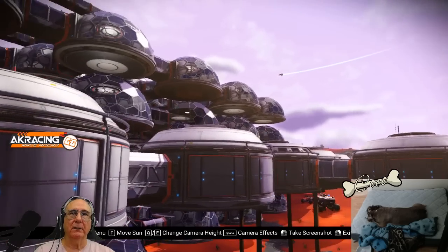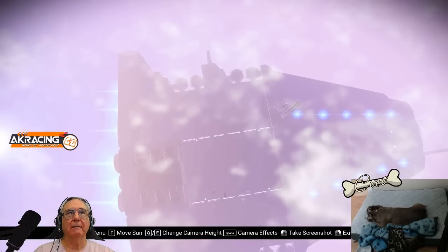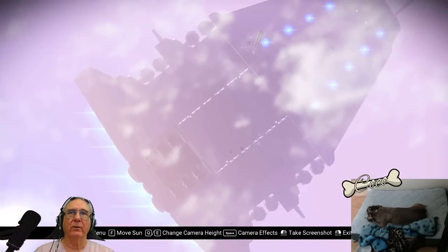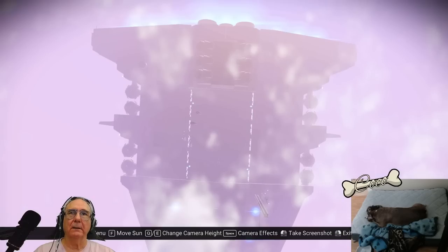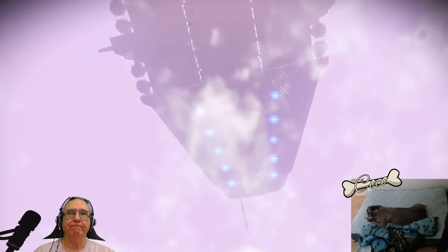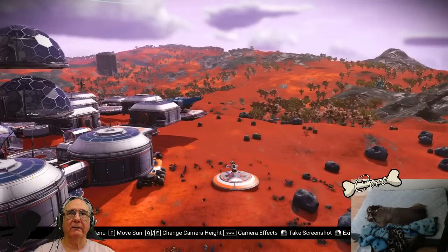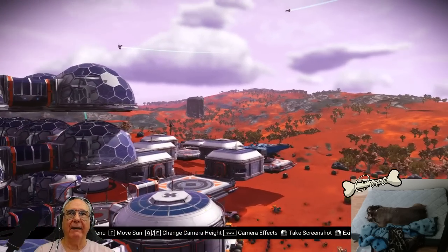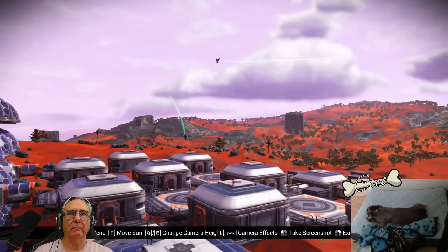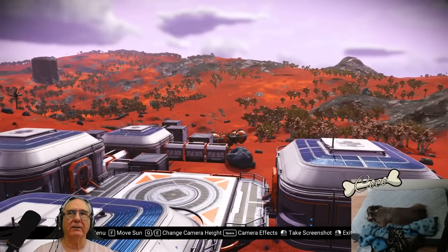That big bad boy up there is a Sierra class, 34-slot, 8-tech-slot freighter. I have the red squid ship, the gold, gray, and blue accent S-class fighter — that's an alpha class right there.